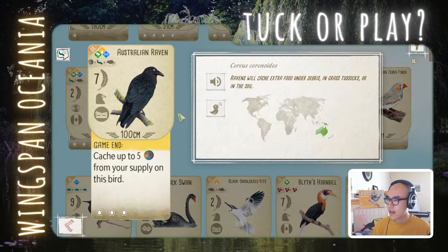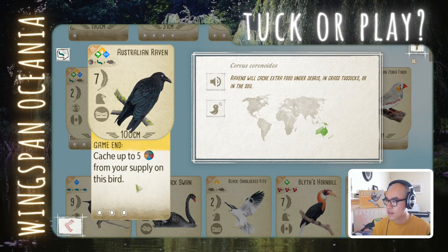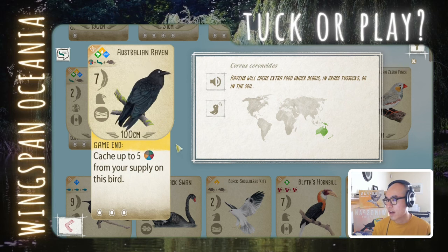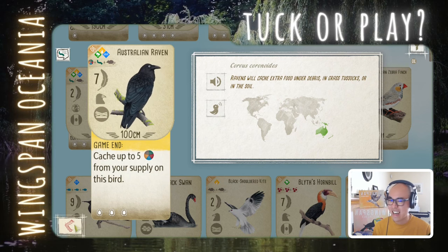Australian Raven: at the end of the game, you get to cache up to 5 food from your supply on this bird. So at most you can make 12 points from 3 food — that's a pretty good return. Definitely not a bird you want to play early game, but late game, if you have a good forest generating food, it could work. Food generation is easier in Oceania, but most of the time I don't find myself ending with a bunch of excess food. Still, 7 base points is solid — play.